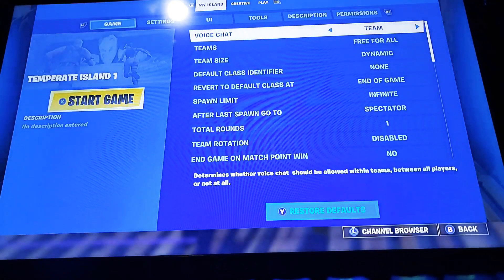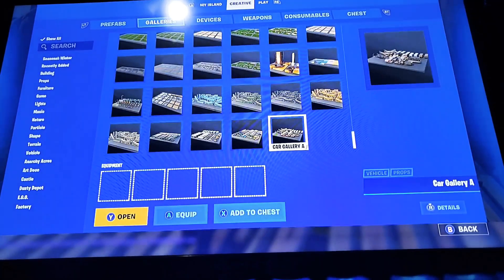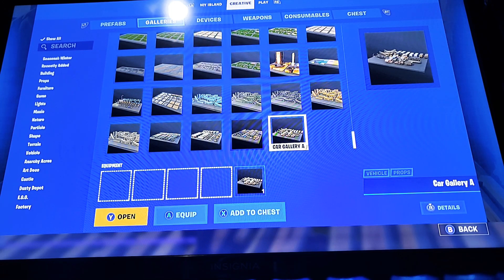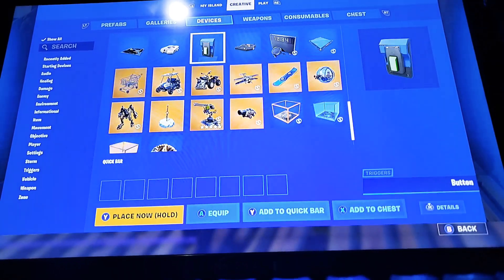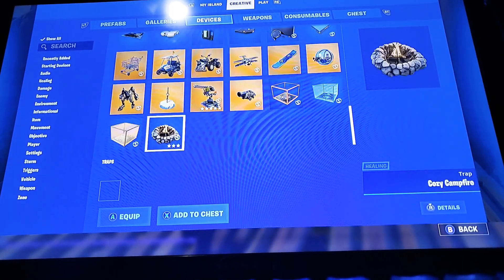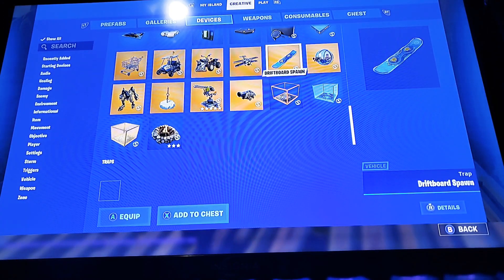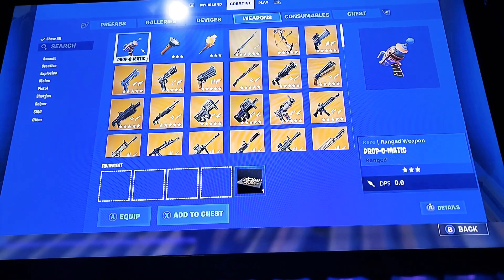What you're going to do is go to Creative, go to Galleries, get Gallery A, then go in. As you can see, a helicopter is not in here, so you cannot fly a helicopter unless you do it the way I'm about to show you. You'll get a prop-o-matic — keep that in your inventory.